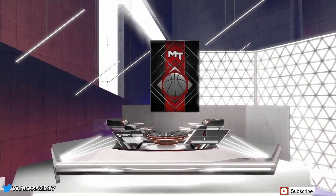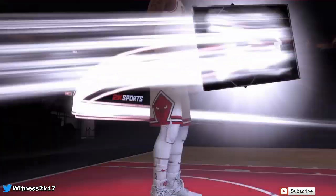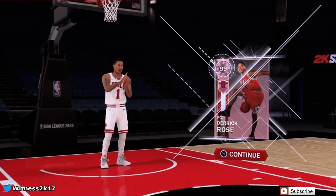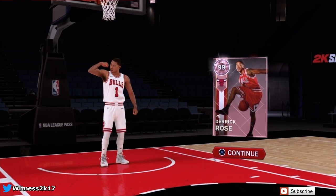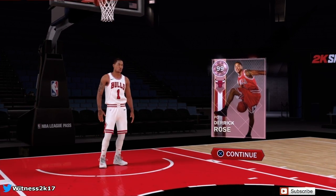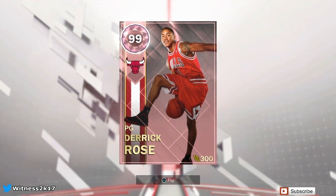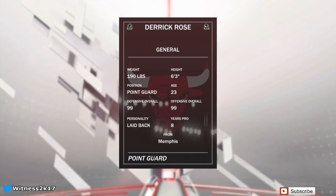Without any further ado, let's look at this 99 overall Chicago Bulls edition — I'm assuming MVP season — Derrick Rose, who is the actual winner of the pink diamond tournament. But they gave it to Lonzo anyway. Here's a closer look at the card. I don't really like the card art — I like more action shots, not photography-type stuff. But whatever, it doesn't change the performance of the card.